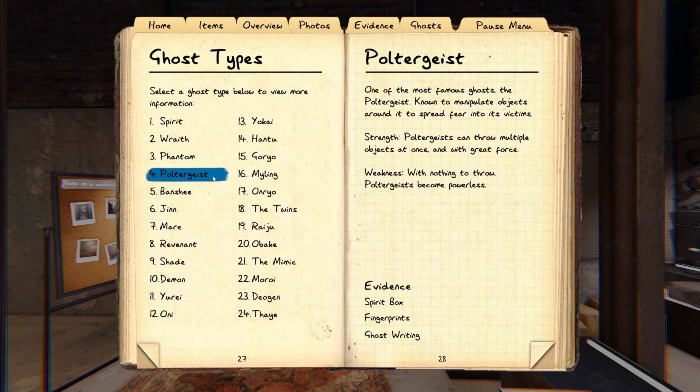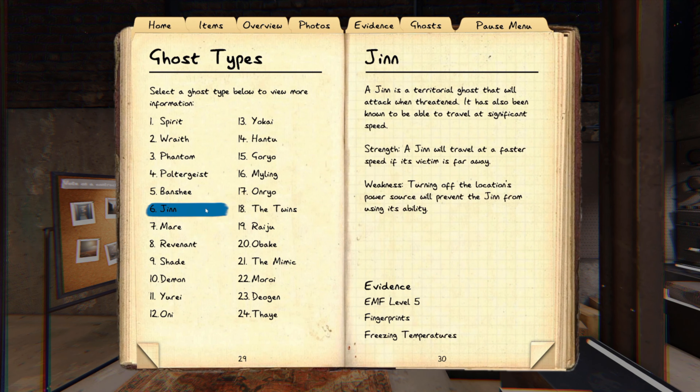Poltergeist — you need to have multiple piles of three or more objects together. You can also watch your sanity go down by about 2% every time it throws something. They also have a penchant for touching and activating everything around them, and they have a normal walking speed. Djinns have a faster walking speed — once they have line of sight of you they'll be about 50% faster than a normal ghost up until about three meters away, then they slow down. You can rule out a Djinn if it ever turns off the breaker box.